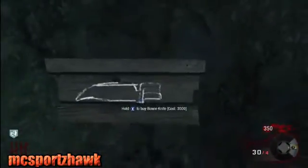As you can see right over here on the wall for its usual $3,000 price is the Bowie Knife, right in the power room where you turn on the power and right by Stamina Up. I'm glad to see the Bowie Knife back — that's an awesome addition. They didn't have that in Call of the Dead, but I'm glad to see it back.